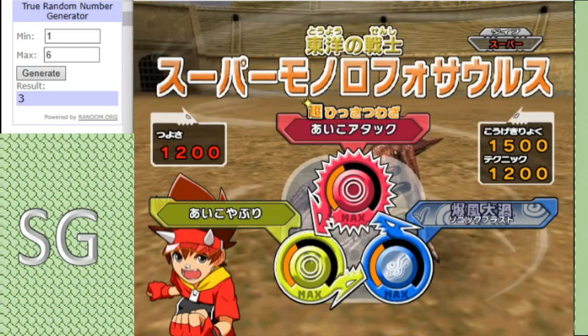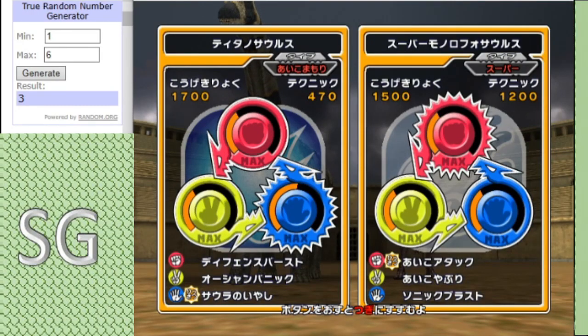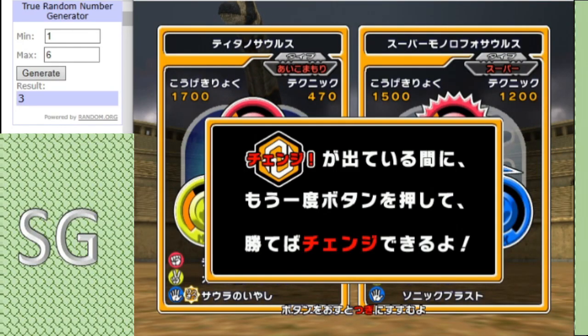A very TIE-based moveset in my opinion and that's why I think it's interesting. Purely because in Awakened mode the Super Mono will deal a lot of damage in a TIE, and its TIE-based moves will buff it even more. Could be interesting.